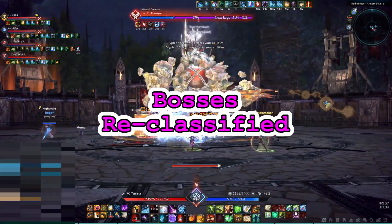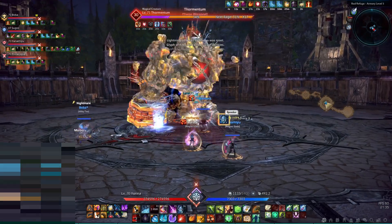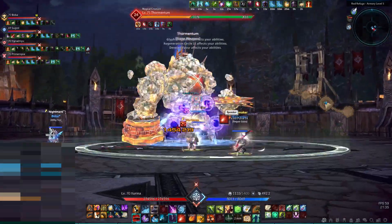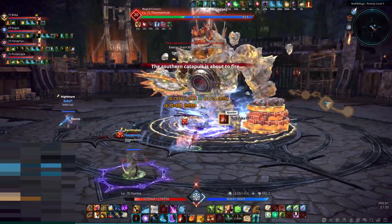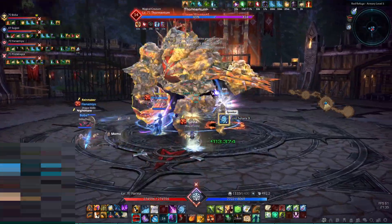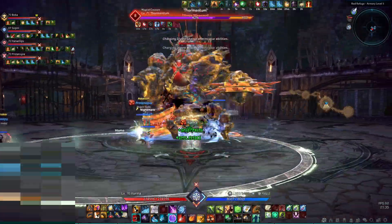A few dungeon bosses had their classification changed so that they are affected by some of the new card collection effects. Resurrected Dacurion in Valex Sanctuary and Antaroth in Antaroth's Abyss are now classified as Gods. The bosses in Gossama Vault as well as the second and last boss in Thor Metal Refinery are now magical creatures, and the bosses in the three versions of Forbidden Arena are now classified as Ancestors.